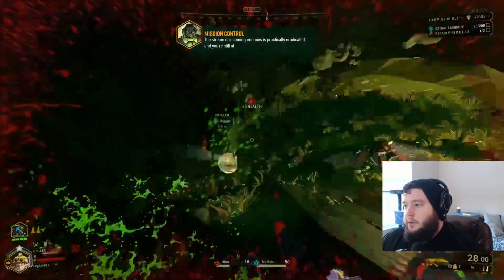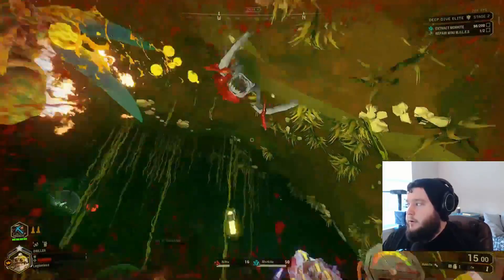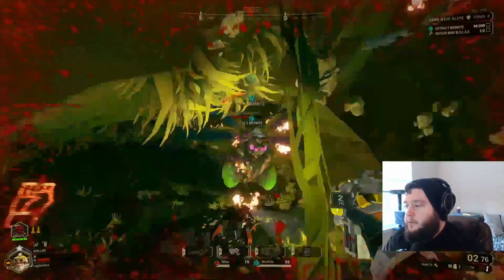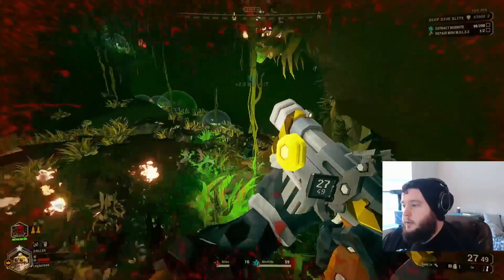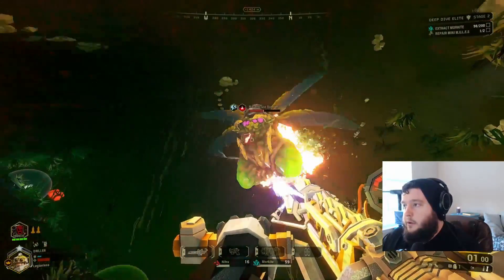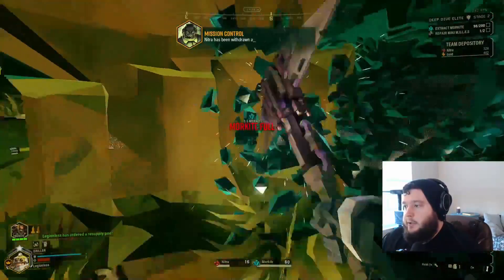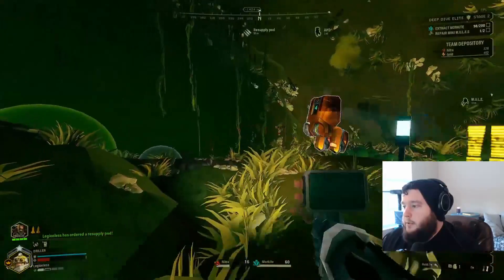For those that don't know what the lure grenade is — it's a grenade that creates a hologram of a dwarf and distracts nearby enemies, so they attack the grenade instead of you or your teammates. The Deep Core PGL, which is the grenade launcher on the Engineer, has had its base armor breaking increased to 100%.